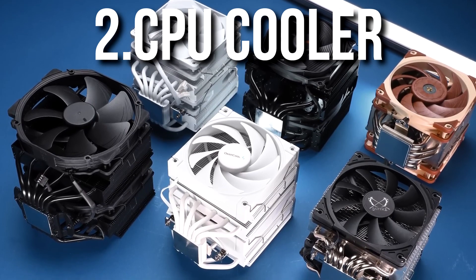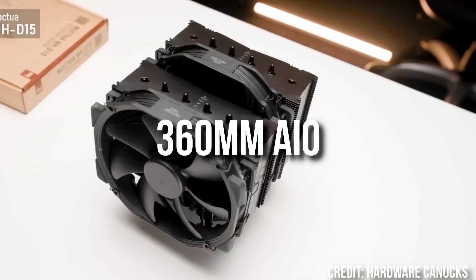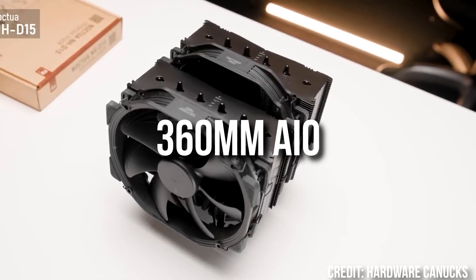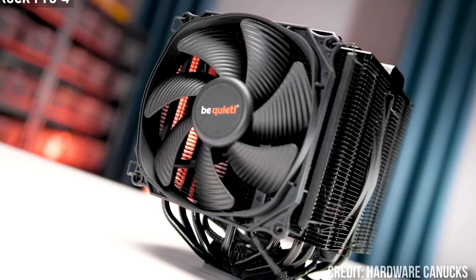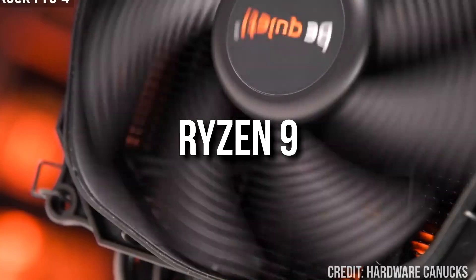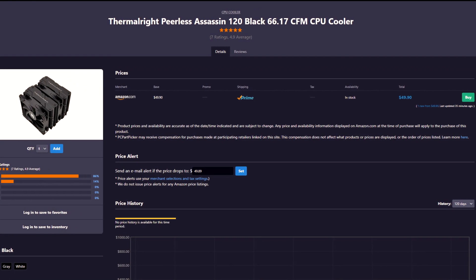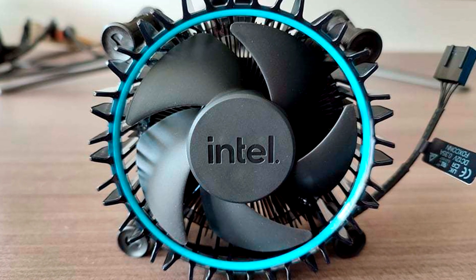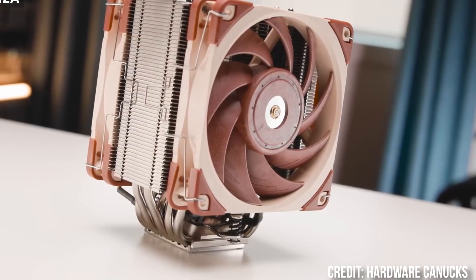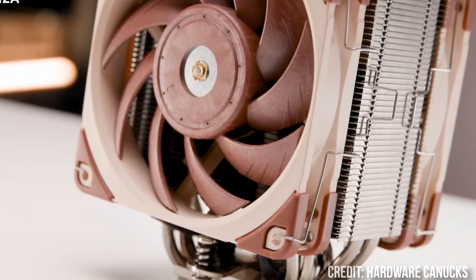On the CPU cooler section, you can pick an aftermarket CPU cooler for your CPU. Most people overspend here, thinking that they need a high-end cooler like a 360mm all-in-one liquid cooler. To be honest, I would only buy a high-end cooler if you're going to buy an i7, i9, or a Ryzen 9 CPU. For the most part, a $40 to $60 air cooler is going to be enough. Also, some CPUs come with the stock cooler included, so sometimes getting an aftermarket CPU cooler is not even necessary, especially if you have a tight budget.